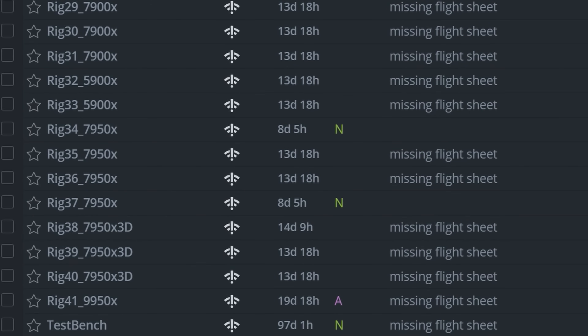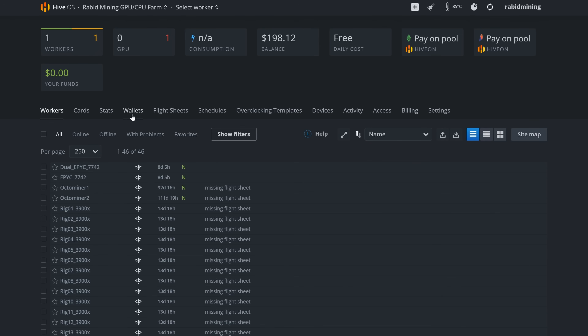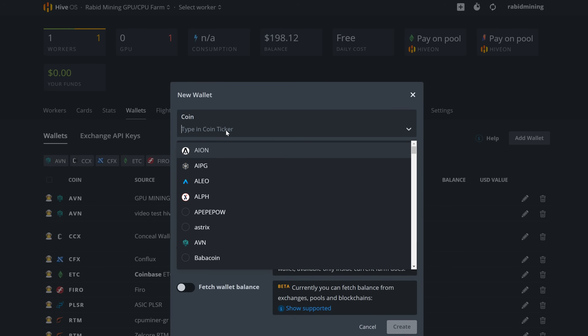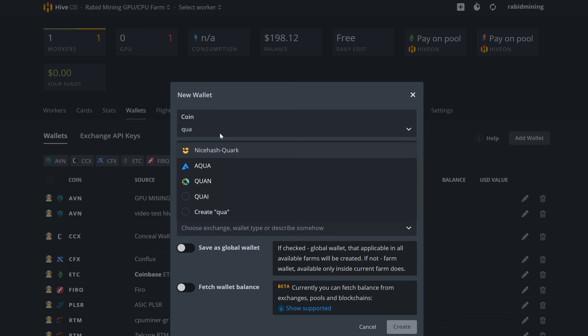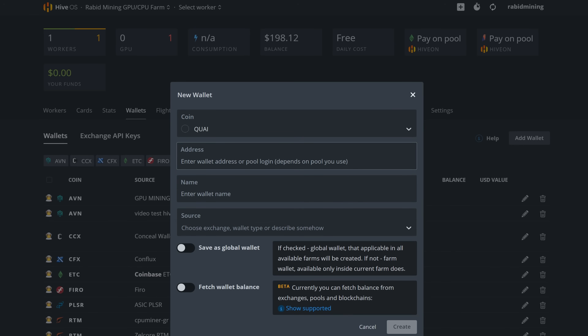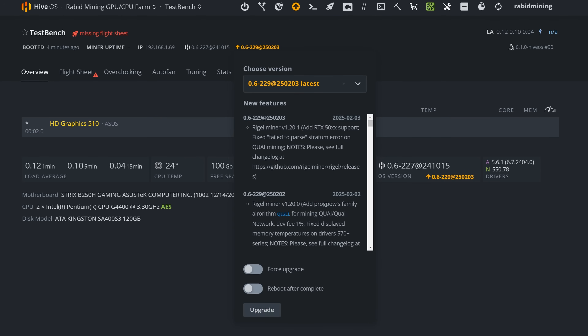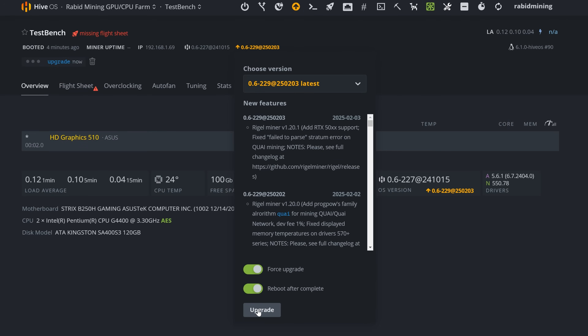Now moving over to HiveOS. My test bench hasn't been on for about 97 days, so we'll fire it up. First, go into Wallets and add your Kwai wallet. Type the coin ticker — 'kwai' isn't available by default yet — so just enter 'kwai', add your address, name it (I'm going with 'web wallet'), and hit Create. Also make sure your workers are updated to the latest version of Rigel Miner.